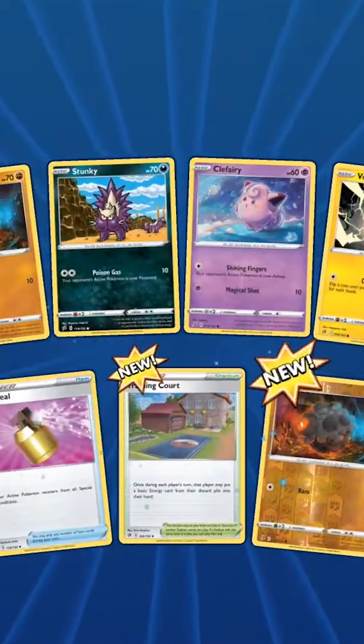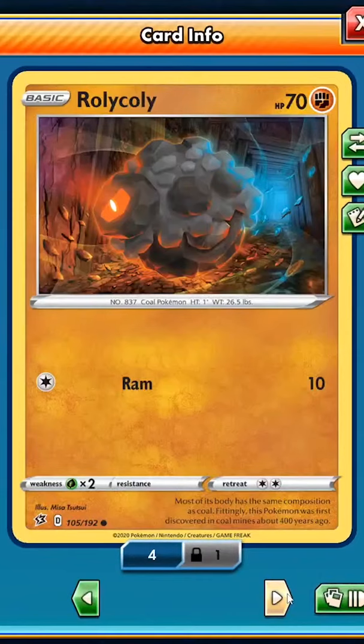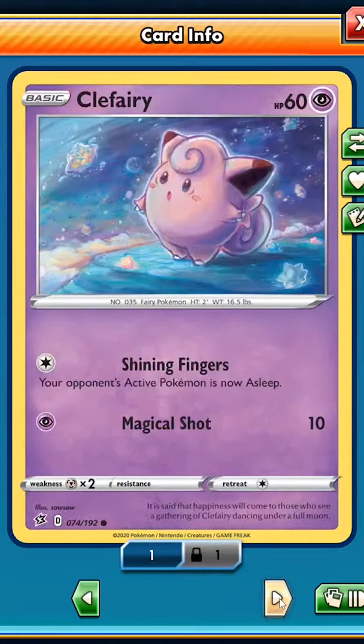Oop, three new cards — nice! We got a Fire Energy, Roly Coly, Stunky, Clefairy, Voltorb, and Magmar.